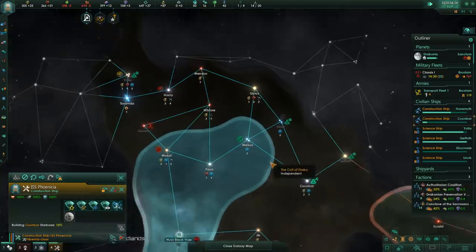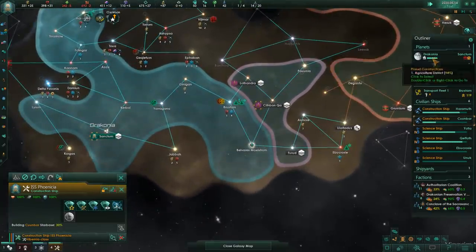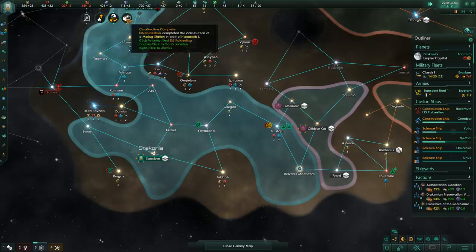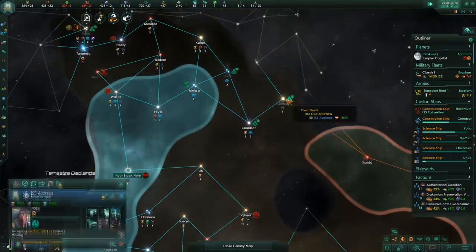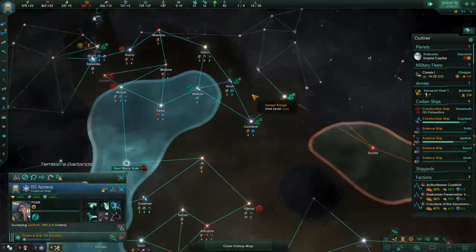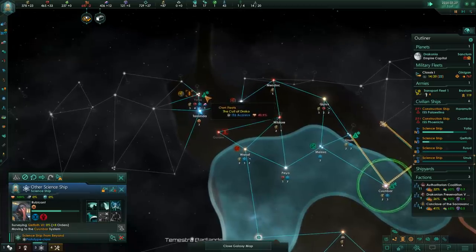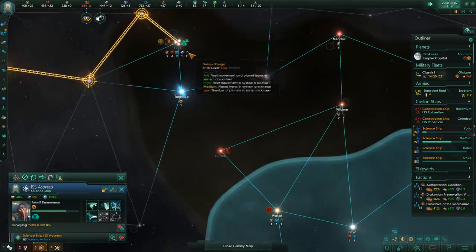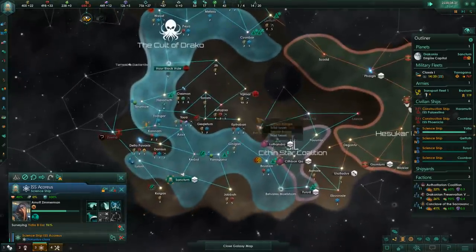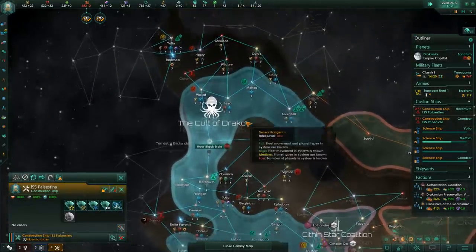That is the way we have to expand - not by grabbing land. That's for the crude normal empires. We're not here to grab land, we just want them all to follow the faith of the Great Old Ones. Construction complete. This looks like a high-value trade system. If we build a station here we'll be able to funnel all that stuff back home. System survey complete - there are alloys in this system. No, bad system - you shall not grab more land. I'm not allowed to take more land.